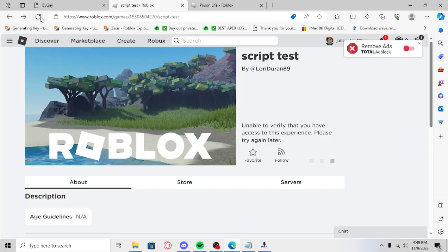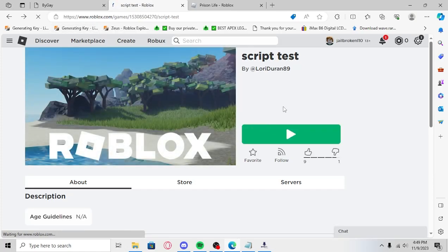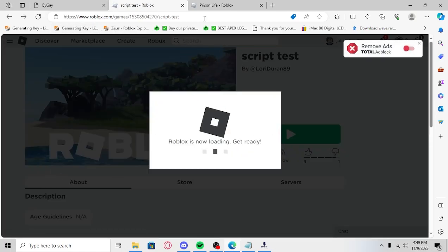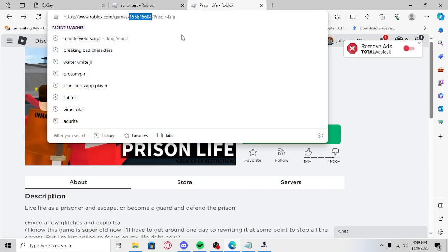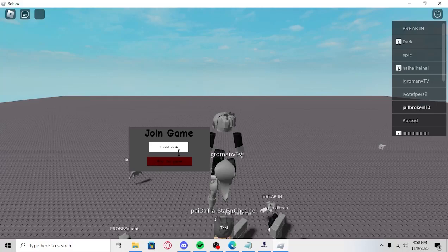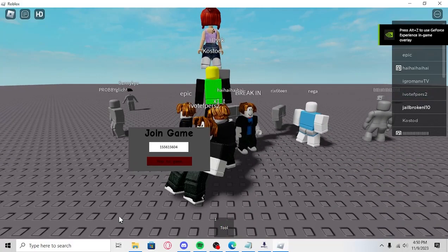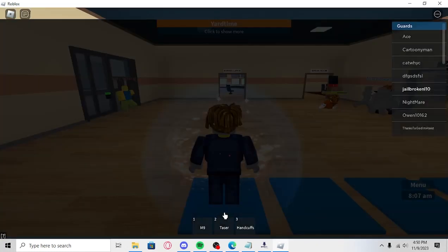Then we're going to go to this link, which will also be in the description. We'll load in and then get a game. Now, this works on any game that has a tool — so it has an inventory and tool. Prison Life does. So we're going to copy this game ID. You'll see what we're going to do with that in just a second. We're in script test now. We'll just paste the game ID in there and hop to game.